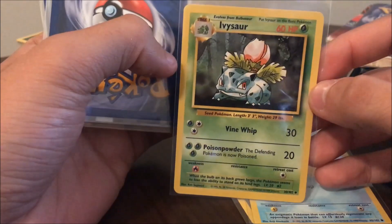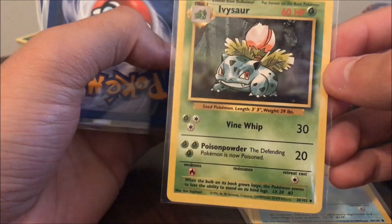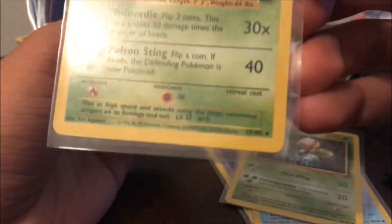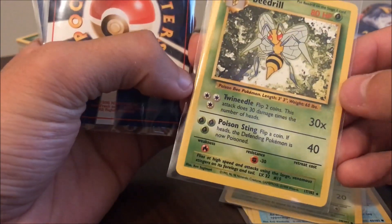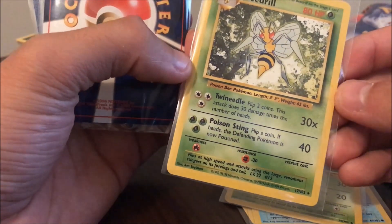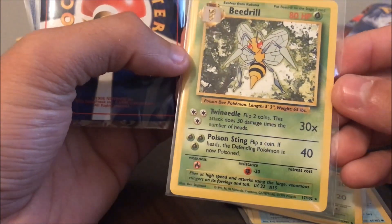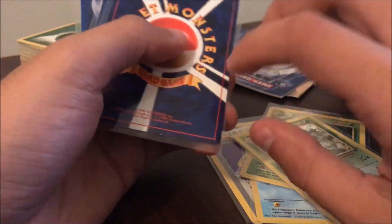Next was Ivysaur in very good condition — I sleeved up the starters since they're more sought after and I really like this card. Next was Beedrill, also a rare from Base Set, which was probably in the theme deck too. I think there were actually two theme decks in the lot — one was the Sabrina deck and one was maybe the Gyarados one with leaf and water energy, which would explain all the Starmie and Staryu cards.